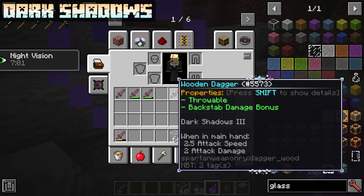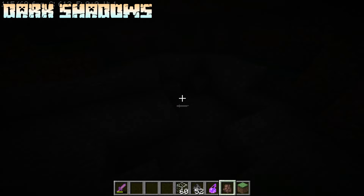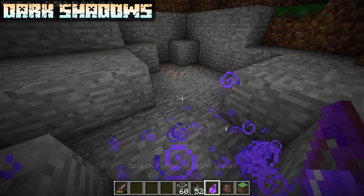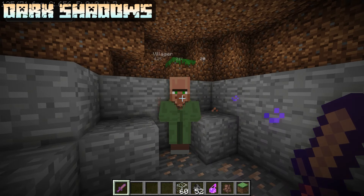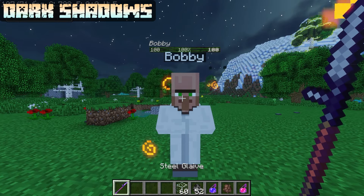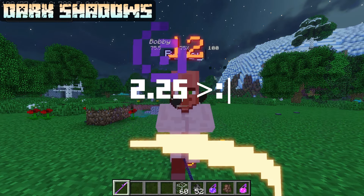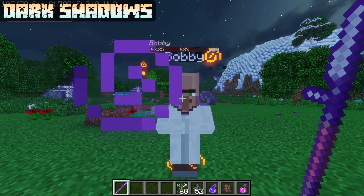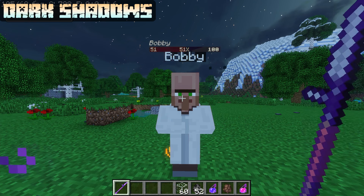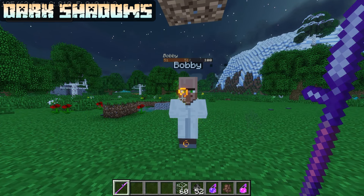Dark Shadow has a max level of 3 and deals 0.75 × level damage if both you and your target are in light level 1 or below. At level 3, it also inflicts blindness for 8 seconds. However, given it only does +2.25 damage in its best situation — and in that situation you basically need night vision active to even see — it has pretty limited use cases if any at all.